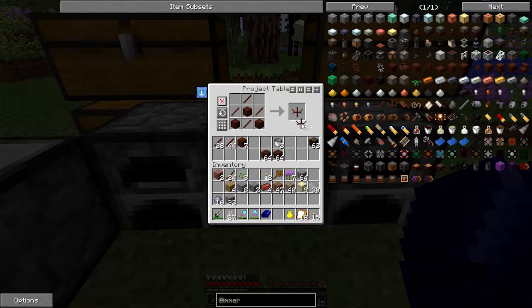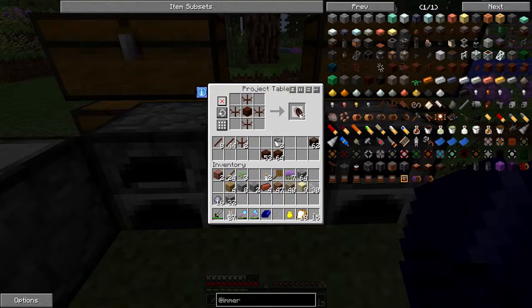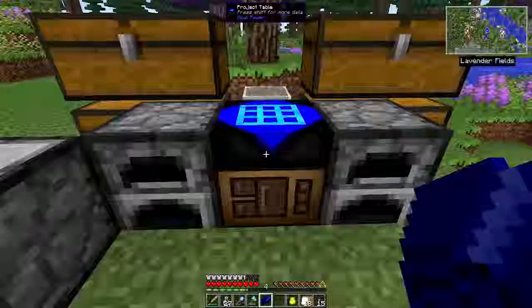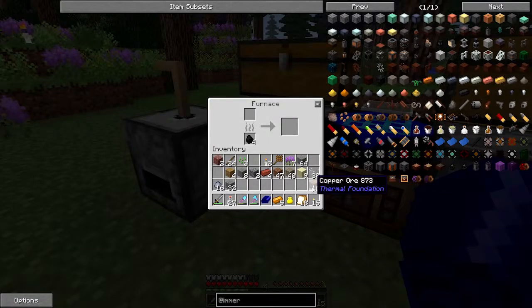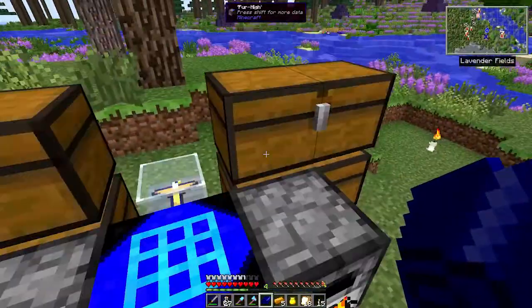We also need a kinetic dynamo which requires copper wire - just copper arranged appropriately. We've got copper but not a lot, so I need to melt some. Let's get some of this cooking up. We'll make all of it because we should be doubling. I'll be back after that is cooking up and will also prep anything else we need so we can get going making some energy.